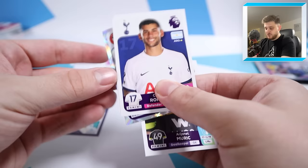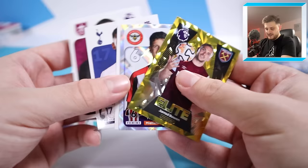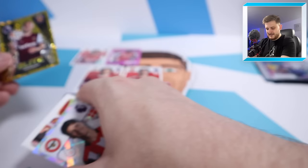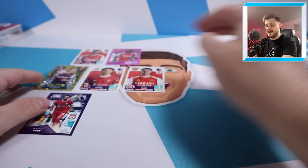Starting off this one with a goalkeeper Muric for Burnley, Cristian Romero for Spurs, West Ham celebrating a goal, Christian Norgaard captain sticker, and Elite Jarrod Bowen. I think it's got to be Jarrod Bowen. We're going to put Jarrod Bowen in on the right wing - same as we did with the Adrenaline XL packs. It looks like at the moment we could be building a 3-4-3 again.